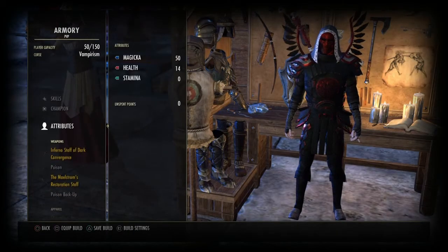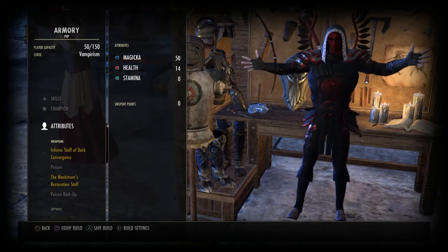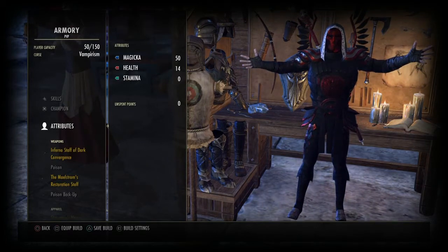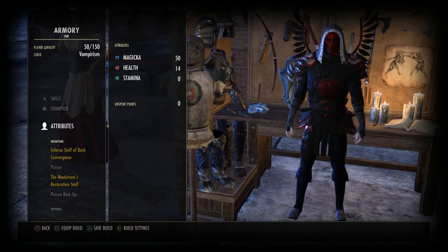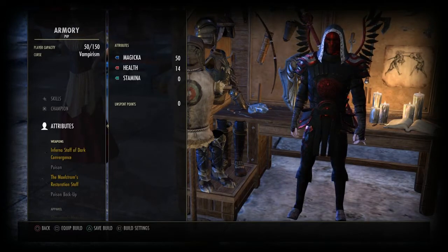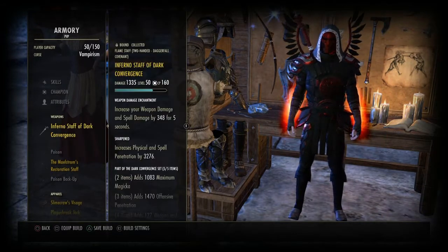For my stats, I'm running 50 points in magicka, which gets me close to 30k with a few glyphs, and 14 in health, which gets me close to 30k health as well with glyphs. So that's pretty much perfect for PvP and PvE as well.